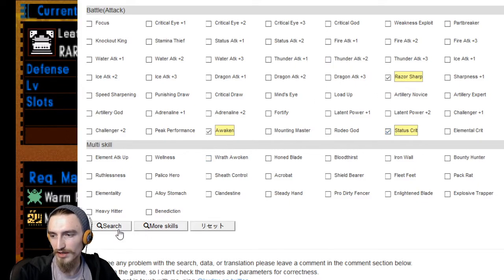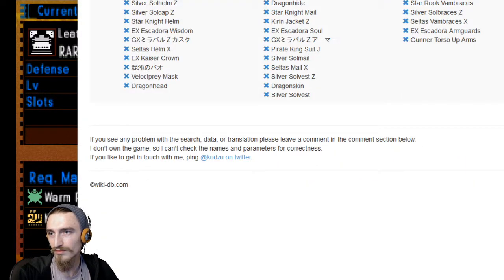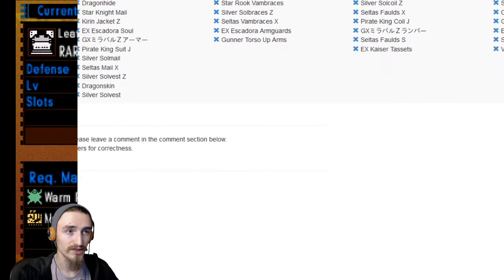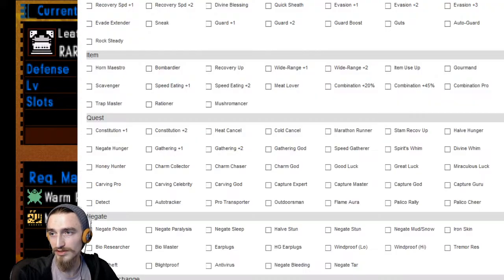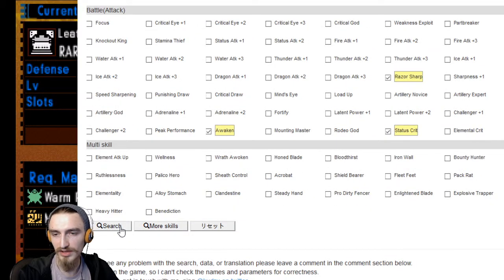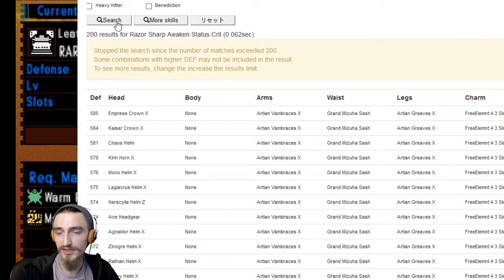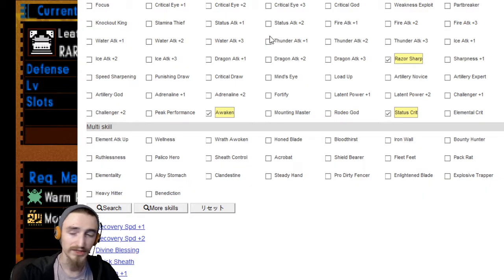Let's see what searching gives us. We have over 200 results, and one of the pieces isn't even needed to get us these three skills: razor sharp, awaken, status crit. Let me hit the more skills button and see what it gives us. You can do the same thing in Athena's armor set search, I think. I just prefer this interface. We have a lot of choices - we could do crit eye 3 on top of that, or challenger 2 as well.